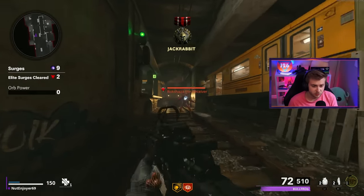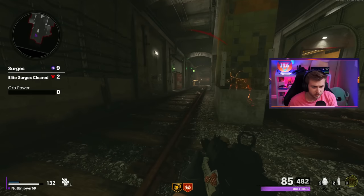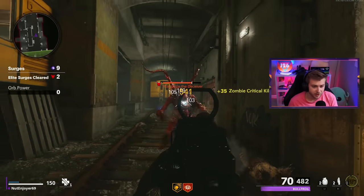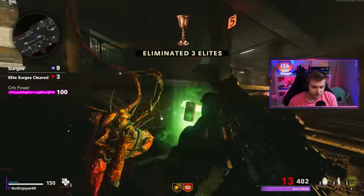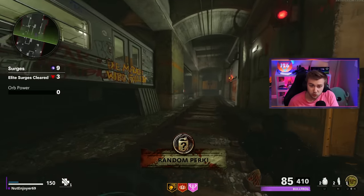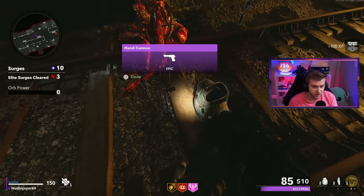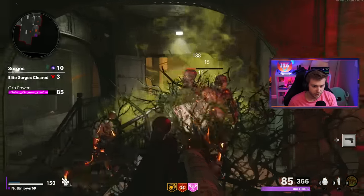Everything in me wants to use Ring of Fire, but when we attempted this on stream a few weeks ago I was getting overrun using it. Even with my non-upgraded Toxic Growth, it was doing better than that—and I think that's pretty cool because I don't get to use Toxic Growth a whole lot. It's one of the cooler field upgrades out there. So let's put another bush down right here and try to keep our first bush alive.